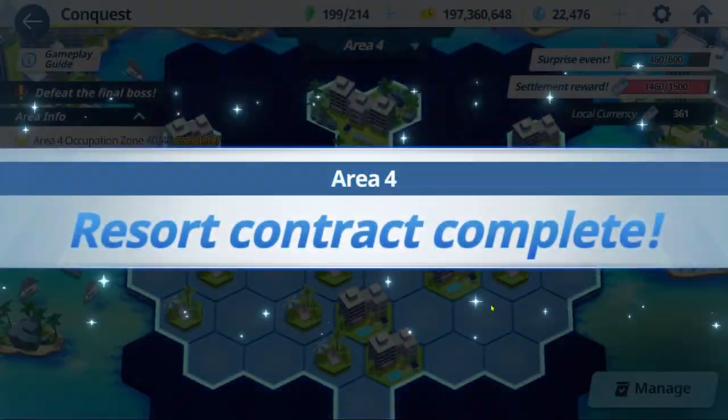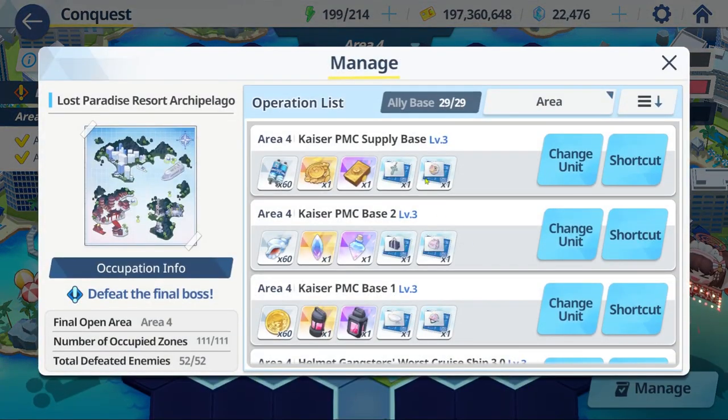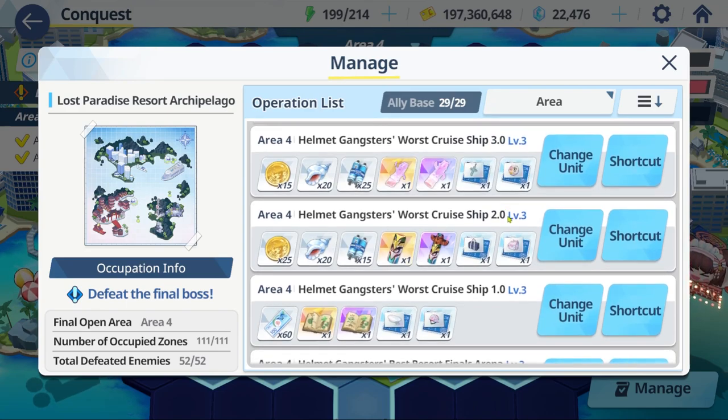Not to mention you can also farm equipment on these missions. As you can see, they also drop really high-tier equipment in case you couldn't 3-star the advanced story missions, so these are a good area to farm too.